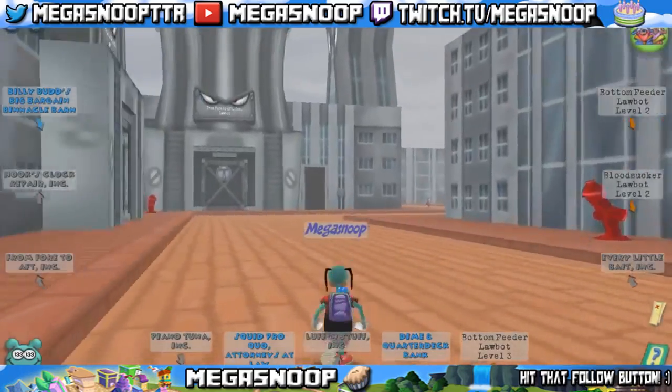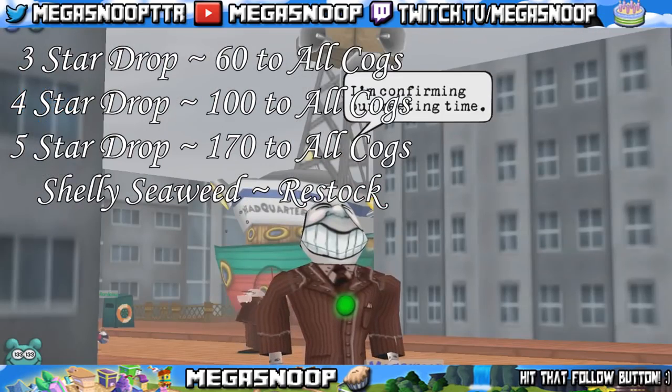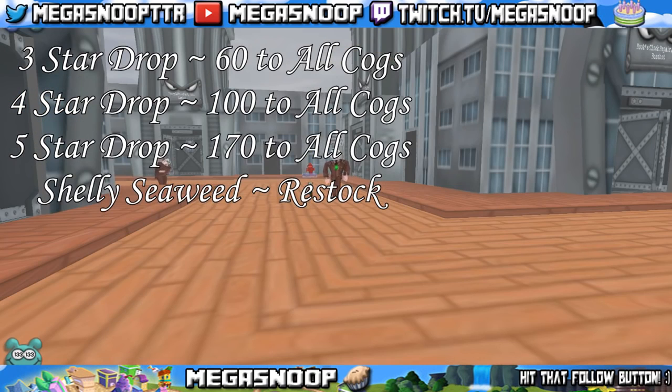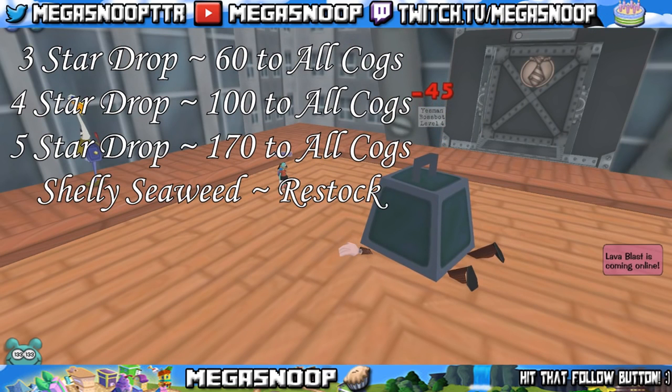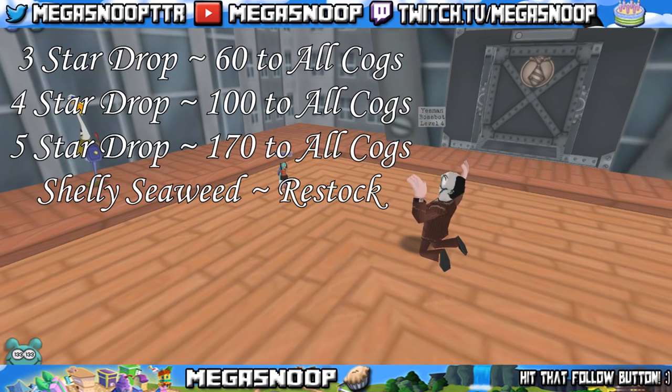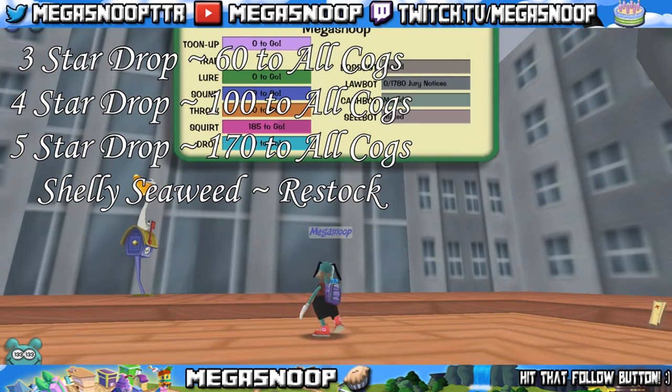I also want to go over some SOS cards. The 3-star drop is Clumsy Ned, who will do 60 damage to all cogs — basically another foghorn in your pocket. Frans Neckbane, the 4-star drop, does 100 to all cogs, which is a really fair amount and can be really handy when taking out higher levels. And then arguably the best SOS in the game, Barnacle Bessie, does 170 damage to all cogs — considered one of the best or the best SOS in the whole game. And there's Shelly Seaweed, the restock drop, which really only helps if you're training drop.